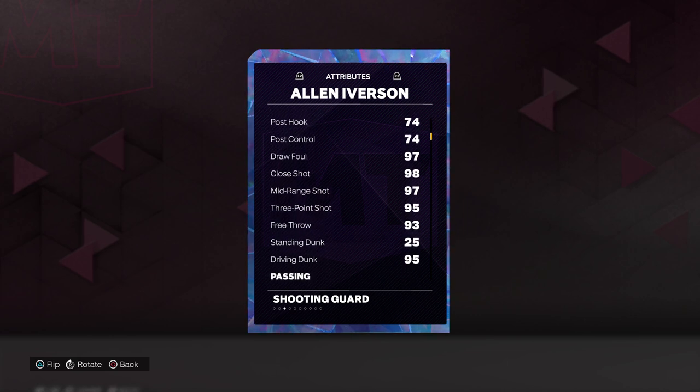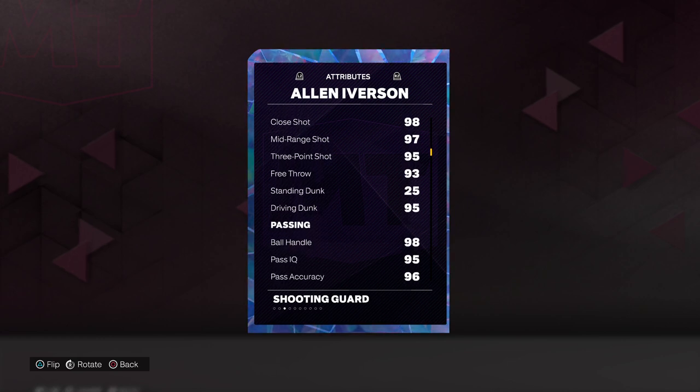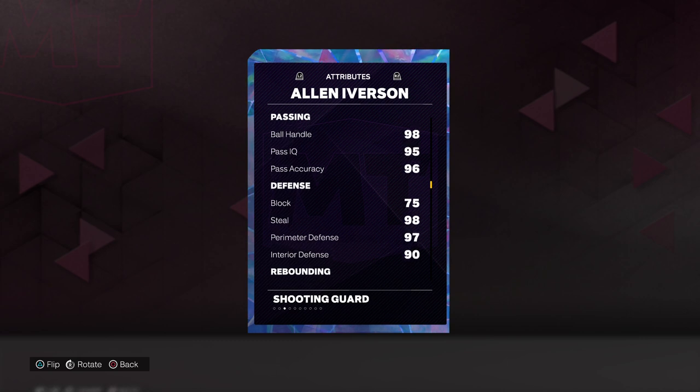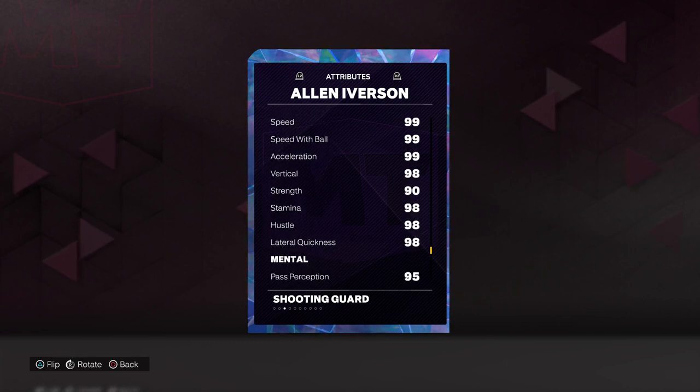88 on the post fade, 97 draw foul and mid-range shot, 98 close, 95 three-point shot and drive and dunk, 93 free throw, 98 ball handle, 95 pass IQ, 96 pass accuracy, 75 block, 98 steal, 97 perimeter, 90 interior defense, 74 and 75 on the rebound, 99 speed, acceleration.